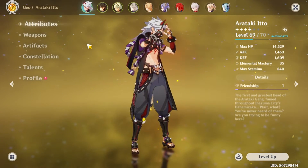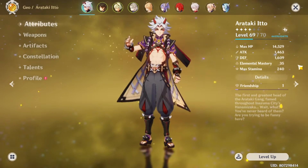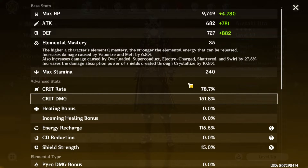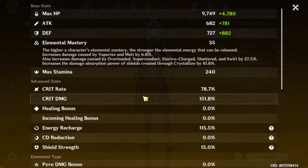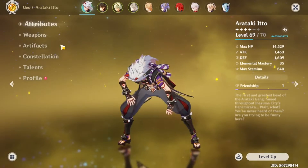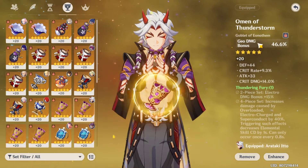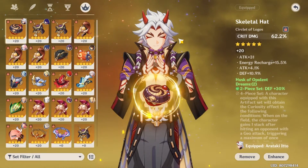If you check the attributes, I have a mix of attack and defense at the same time — 1.4k attack and 1.6k defense. Here's my crit rate and crit damage ratio; I could have gone for more crit damage but whatever. So 78.7% crit rate, 151.8% crit damage, and 46.6% geo damage bonus. For the sands I'm running defense, goblet is geo damage bonus, and the circlet is crit damage.